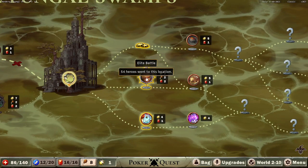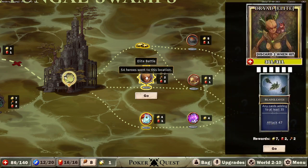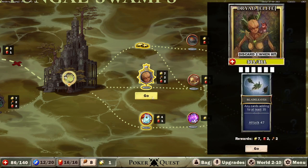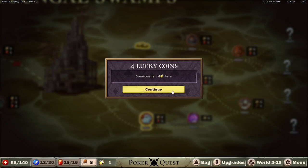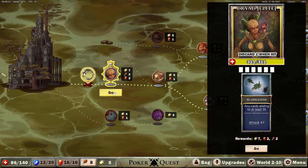All right, let's continue. We've got a 'discard one when hit' mechanic here. Lightning is going to hit and we can discard them down. If all else fails, we want the curse and then discard down. We should be good. Someone left four chips there — appreciate it, thank you.